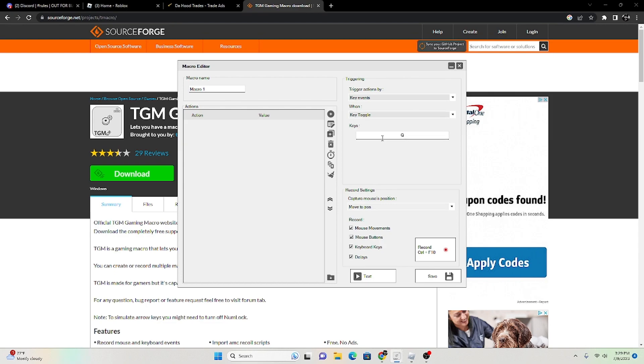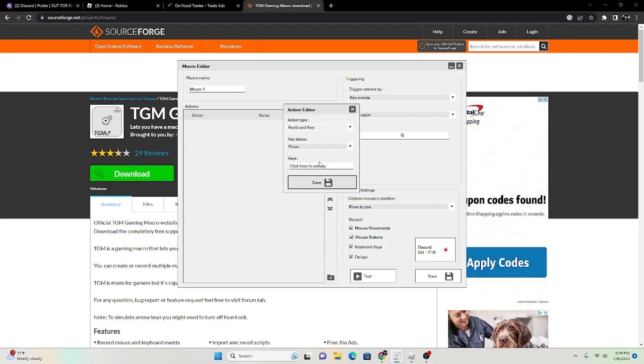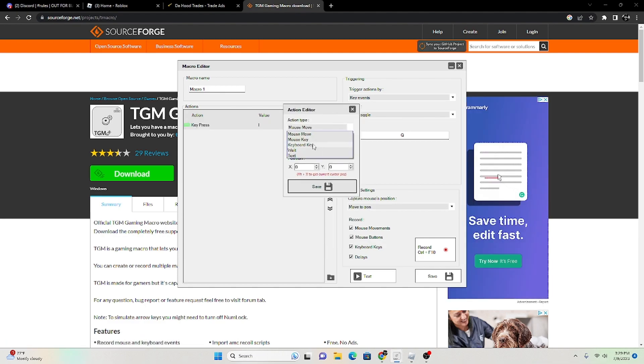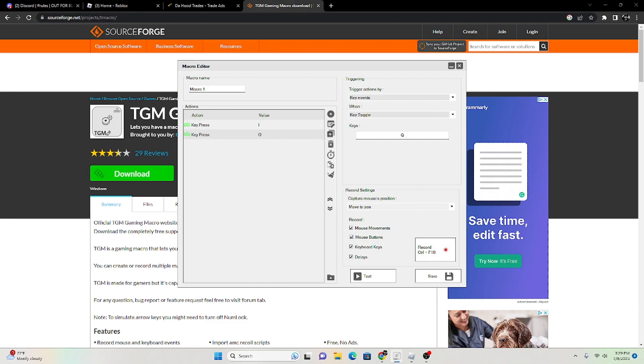Do everything what I do, basically. Press on this, then press on this. Make it I. Press on this again. Now make it O. After you do exactly what I just did, press save.